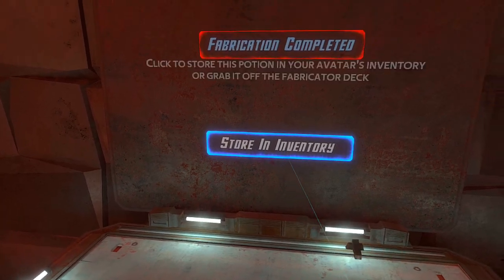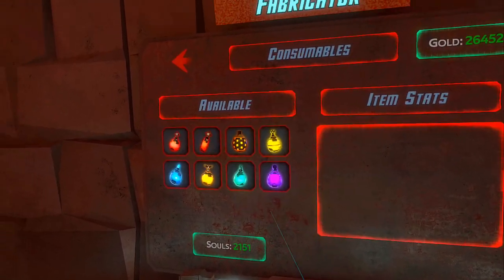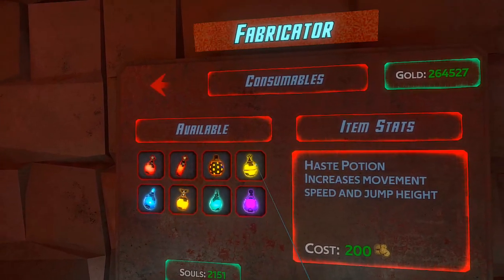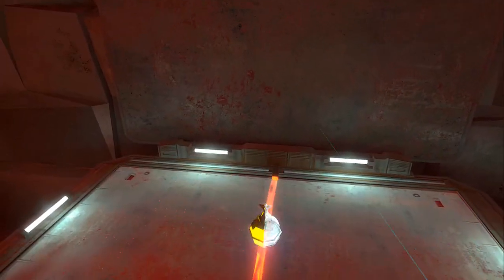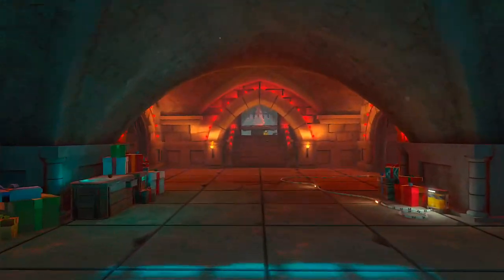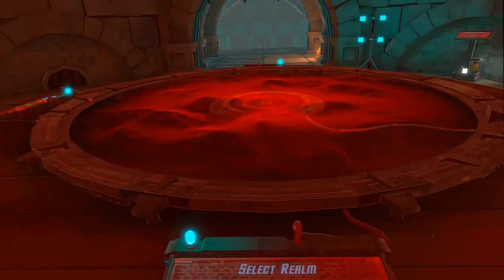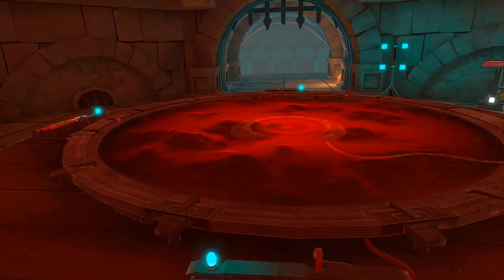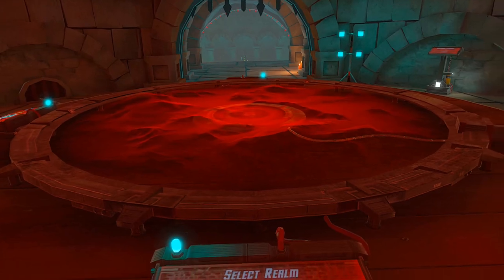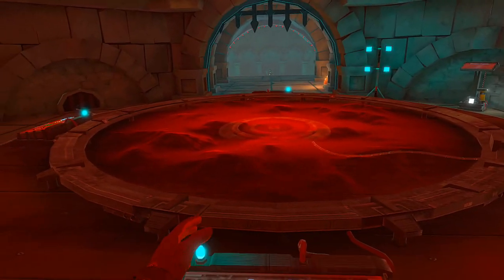I'll make two, just in case we come across something with a ton of health — quite unlikely, but who knows. And then a haste potion in case I want to sprint back for something later. But yeah, I'm gonna go find a quick little dungeon to get myself into.